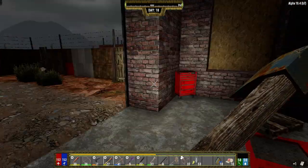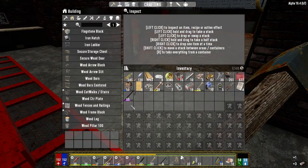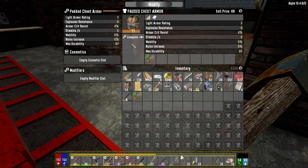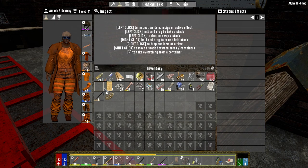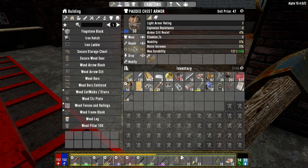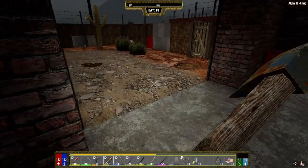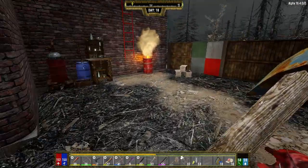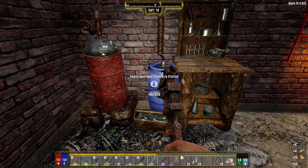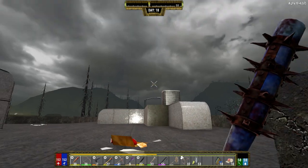We may decide to have this as a secondary horde base — I don't know, we'll see how it goes. I want to see if I can turn all of the traders into fortresses in this series. I want to see if I can get all traders updated to horde bases, just to see what they would look like. What would work in one trader might not work in another — like Trader Hugh, because it's all wood to start.